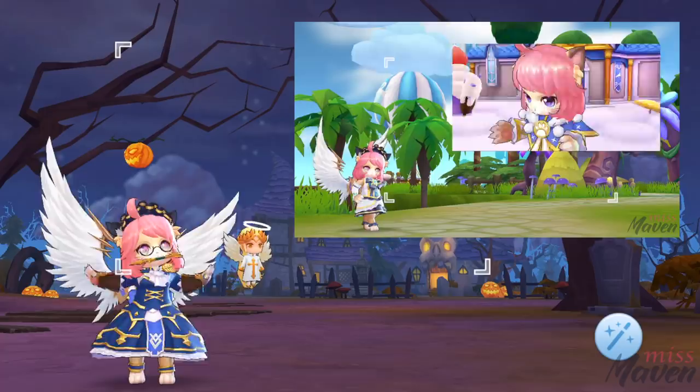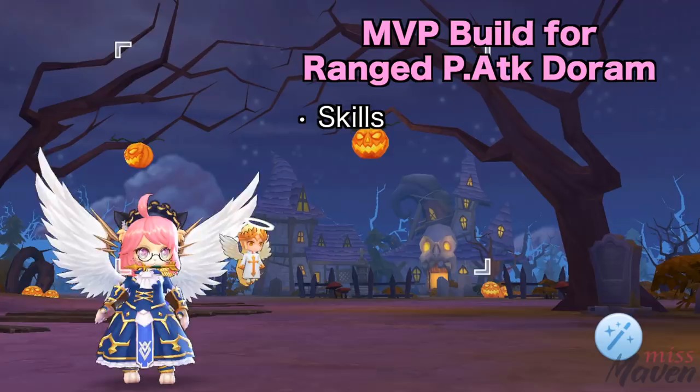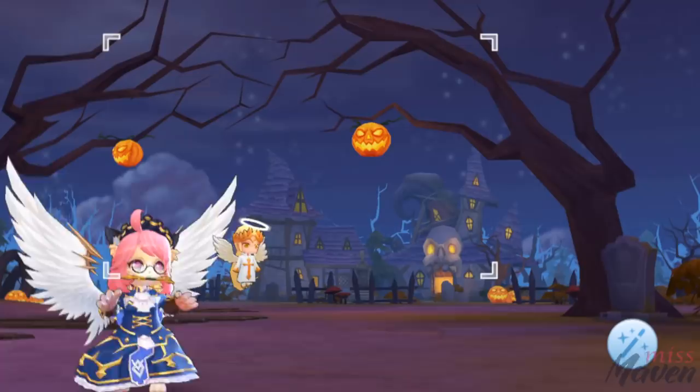The MVP build for physical attack Doram is quite similar to the farming build we've discussed in the previous video. I suggest watching the farming video first, which I've linked in the description box down below. In this guide, I'll introduce the adjustments you need to do with the skills, stats, runes, equipment, and cards which are more catered against minis and MVPs. I'll also be discussing some useful tips to ensure that you can dominate the MVP board and clear your weekly instances with the Doram physical attack MVP build.